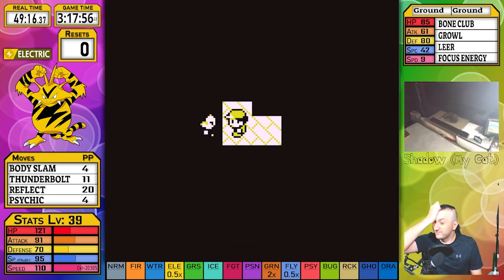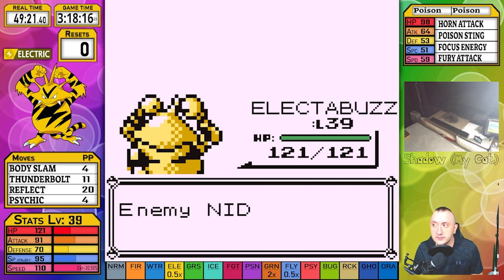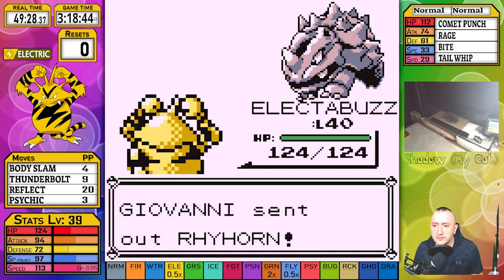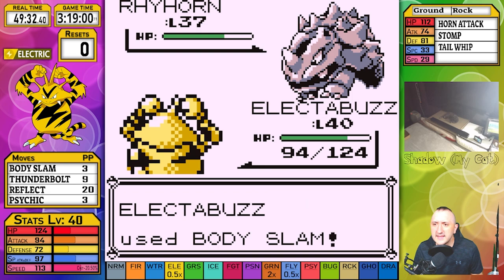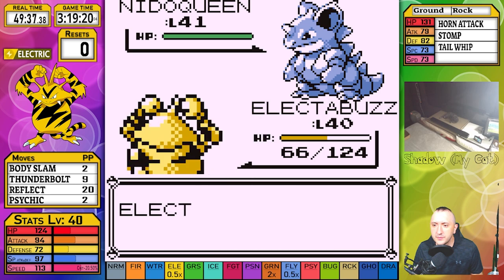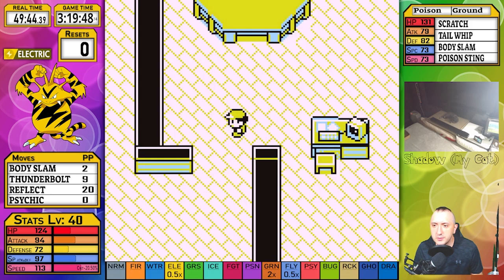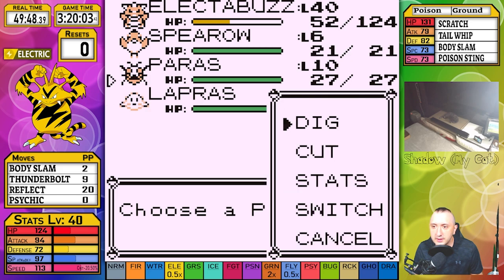We go for the Giovanni area with the live reaction: after a momentary mistake where I used the wrong move, a Super Potion is used but probably didn't matter in the end since we would have been at two HP regardless.